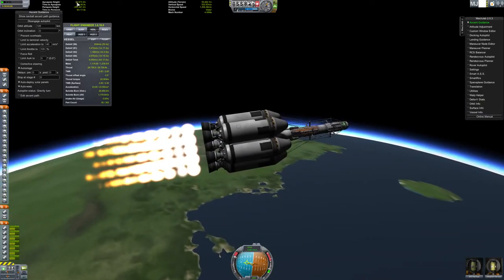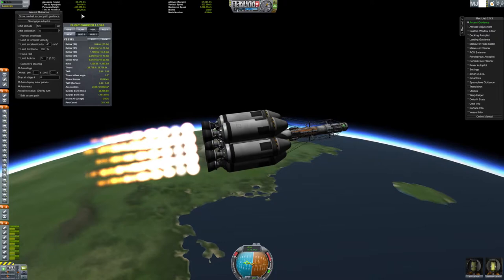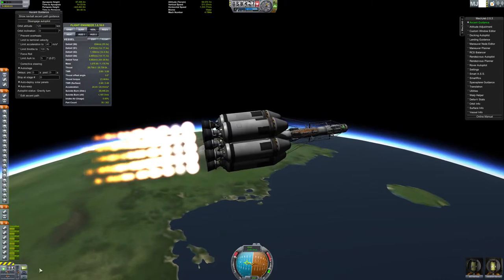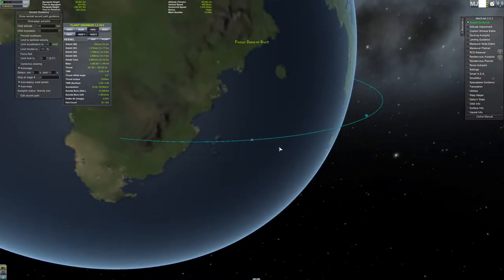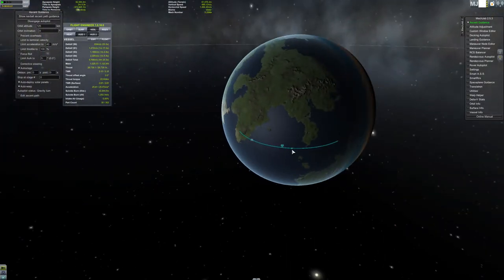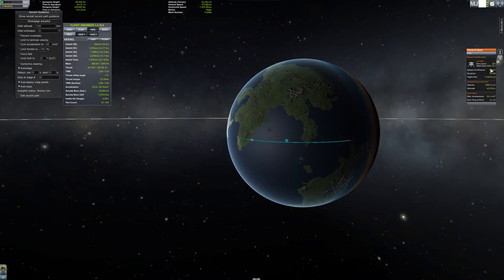If we look at our apoapsis - the high point of our orbit - we're almost at the goal of 125km, which is optimal because at 120km you go from 50x to 100x time warp zoom. You can also see information on our vessel including total mass, which is decreasing as we burn fuel.